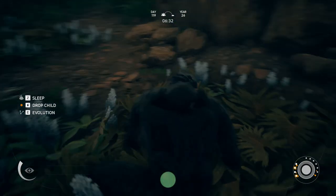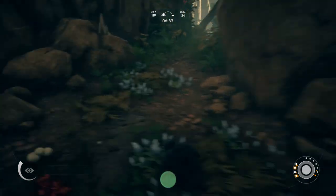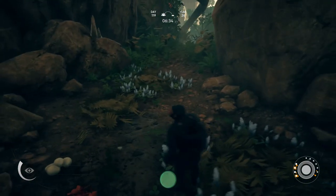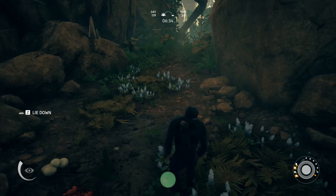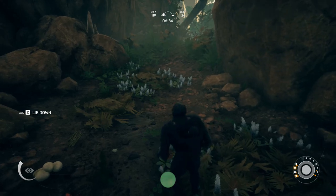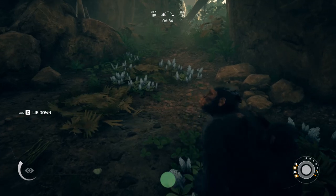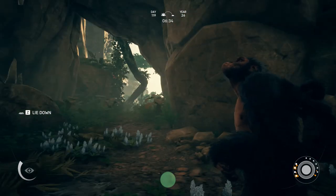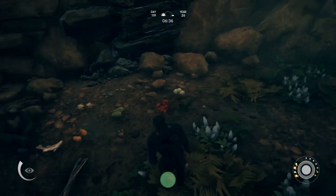We can just pop into the evolution menu and then back out, and you can see it's saving in the top left corner. I suggest doing this because if anything tragic happens while you're out — like you fall out of a tree and die — you can just hit Alt+F4, close the game out, and reload right back to before you left for your adventure, so you don't lose time or one of your primates.